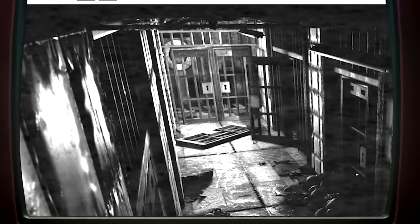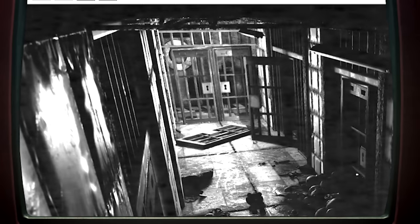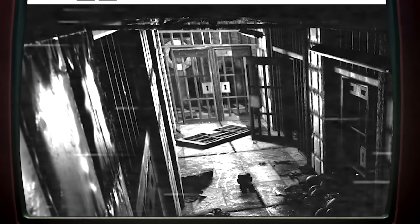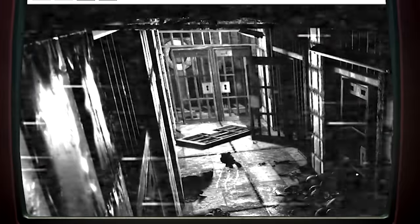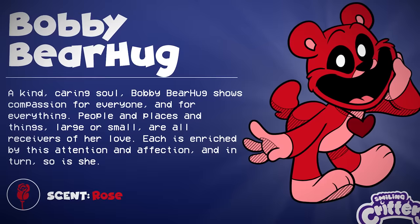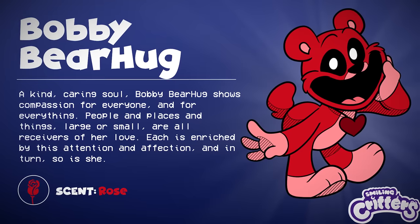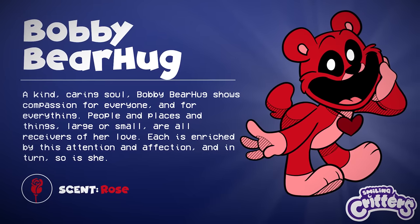This leaves us to ponder the question: was the prisoner inside this cell feeding on them? If we hang on this camera for several minutes, we eventually witness an eerie sight — a small teddy bear wandering the halls. The teddy stumbles forward before entering the cell to the left. Is this where the smiling critters were being held? One of the smiling critters was a bear named Bobby Bearhug, a friendly and lovable creature. So if we encounter Bobby in Chapter 3, she may be a friendly character rather than a hostile one.